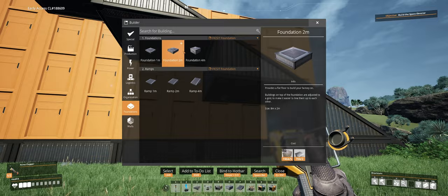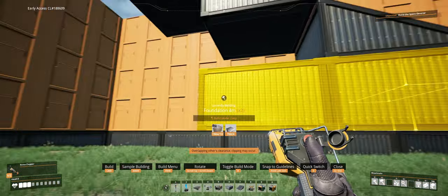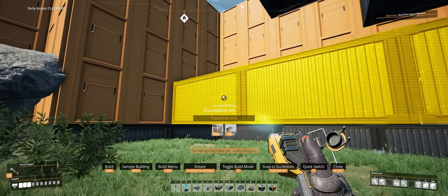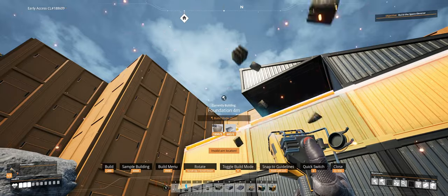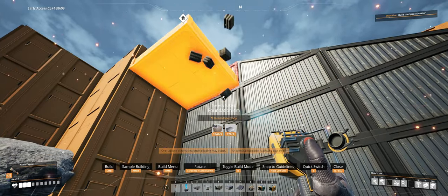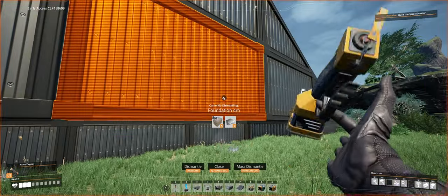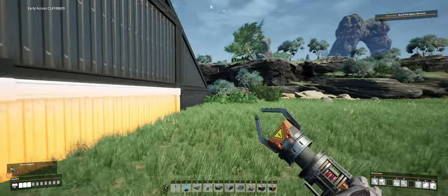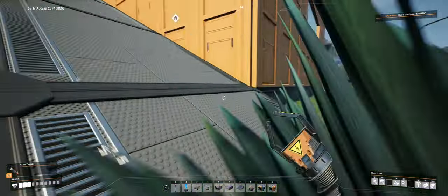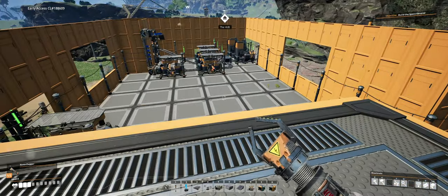I don't have the inverted ones yet. Let's just block it all — blocks ahoy! Some down here so it's not all floating. Excellent. And now I have a ramp and I can start building a second floor.